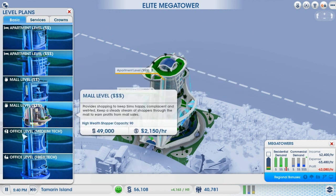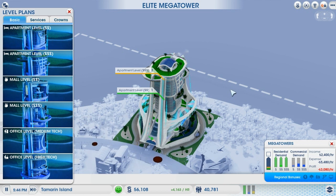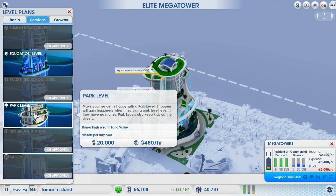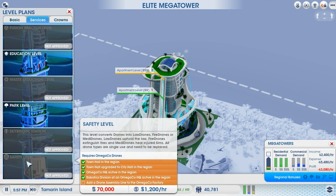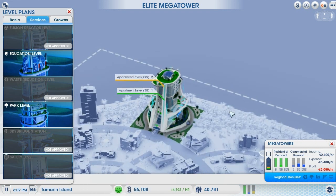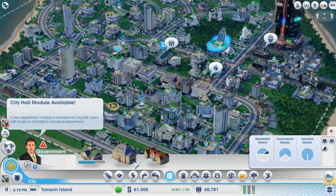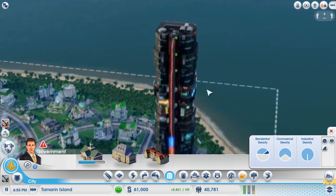Let's see what these guys' problem is - you're okay? Well, that's not good enough. Next up I think I'll go with the office level medium tech - that costs a lot. It does indeed. It makes the people happier. Waste reduction - here we go, this is interesting. The one thing I really want is the safety level, but we need a drone assembly line at the Omega Co factory, and we need an Omega Co factory in the actual city, which is unfortunate. We'll have to have a good hard think about how this will work. These episodes are rather pre-recorded quite a bit. We've got a lot more high-density buildings popping out, which is great to see.